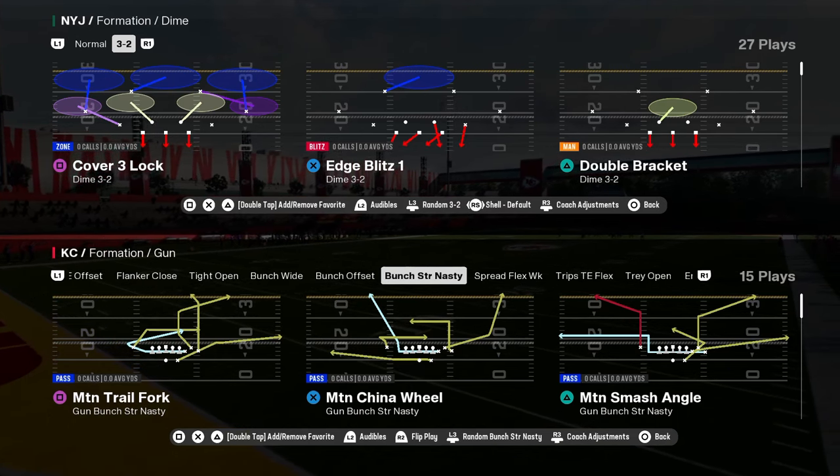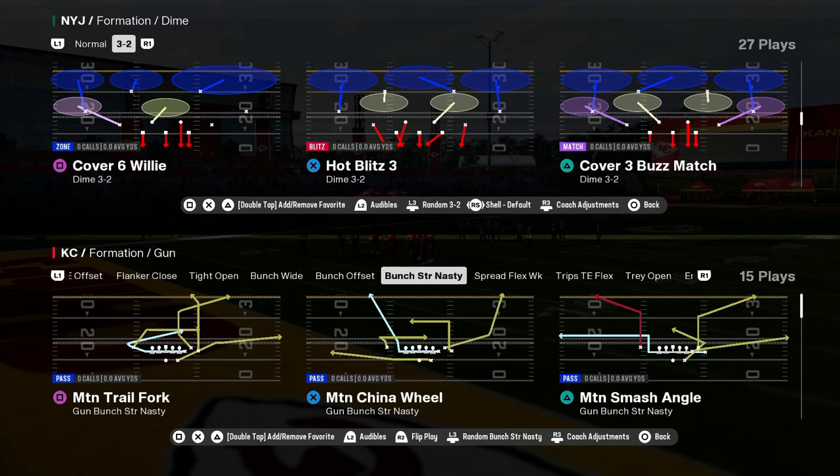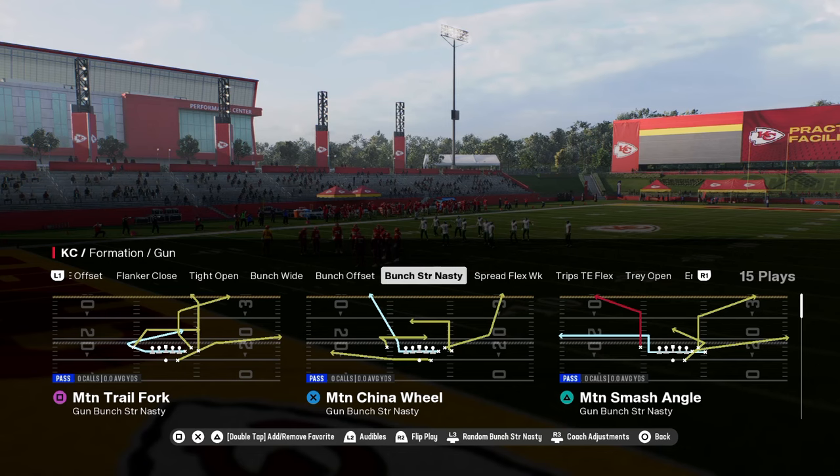The Bunch Strong Nasty in the Colts Offensive Playbook is one of the best formations in Madden 25, and in this video we're going to be dropping a mini tutorial on how you could run a very simplified version of this offense.